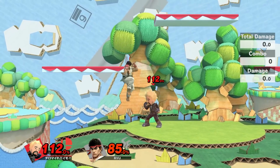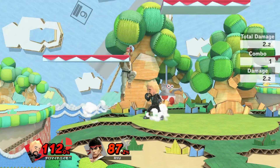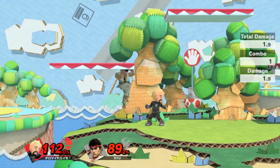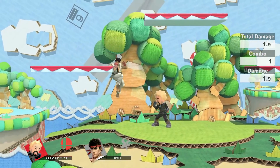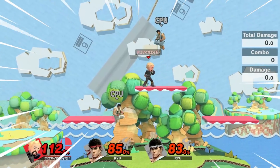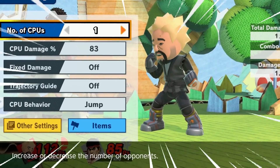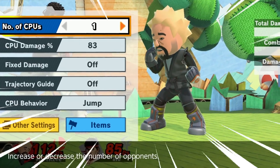Basically, your second stale jab does 1.9% damage. So I simply set the number of CPUs to 2, jab this Ryu once, then set the number of CPUs back to 1 to get the 1v1 damage multiplier back, then set the CPU damage to 83.